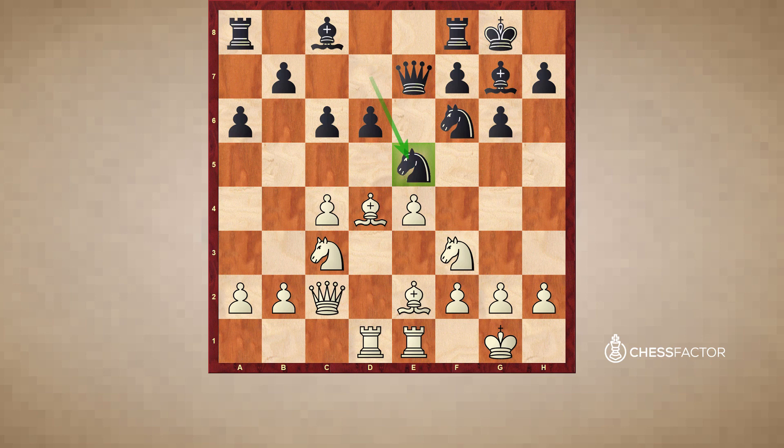Black continues expansion on the queenside. In my view, a move like knight e5 would have been more logical — probably the best move in the position. Black would be happy to invite exchanges: if knight takes knight, pawn takes, Black should be reasonably happy with the structural change. No longer are there two semi-open files; instead there's only one open d-file, which should favor Black. White's pawn on e4 is under good control; he may drop the bishop back to defend it. But the pawn on d6 is more fragile.